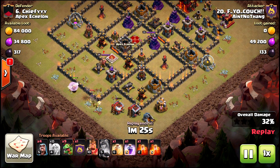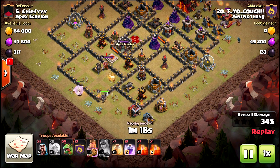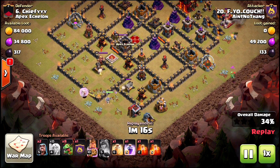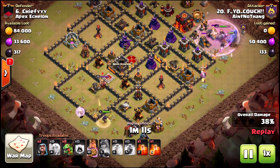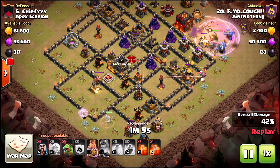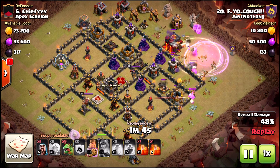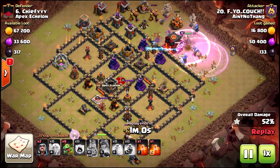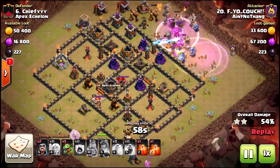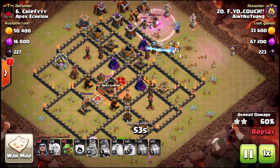Don't forget that you also have the queen ability - that one cloaking time can give you enough time to catch up to the DPS coming at you and sustain the walk, as illustrated in the bottom left. Also, use your baby dragons liberally. Their job is not only to get percentages but also to funnel troops. I put down the baby dragon on the bottom to funnel my BK and bowler combination to make sure they get that town hall.